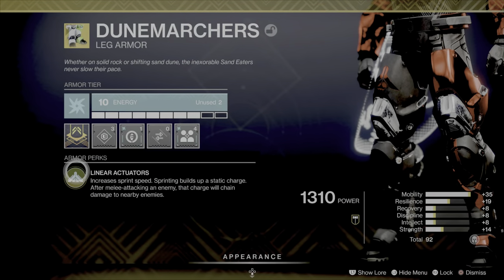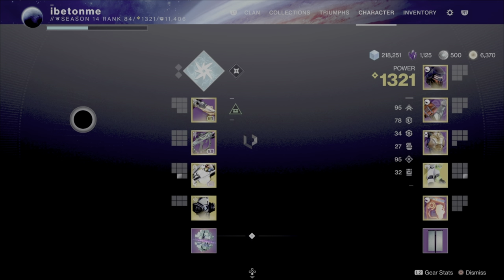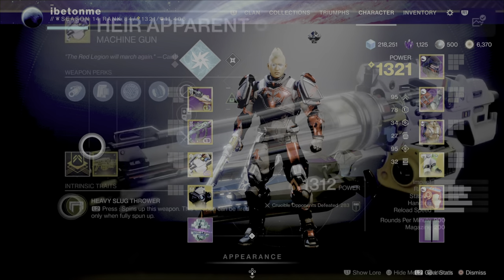You want to pair this subclass with the exotic leg armor Dunemarchers. Xur was selling this last week, so if you did not buy it, you missed out on one of the top exotics in the game. Its trait, Linear Actuators, increases sprint speed, and sprinting builds up a static charge. After melee attacking an enemy, that charge deals damage to nearby enemies. This is deadly in both PVP and PVE, so next time it comes around you better get your hands on it.